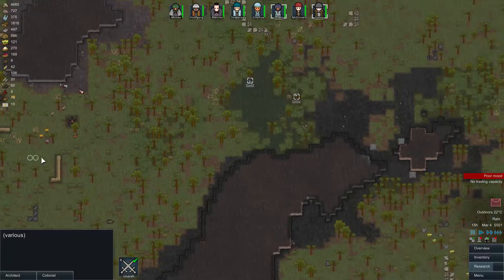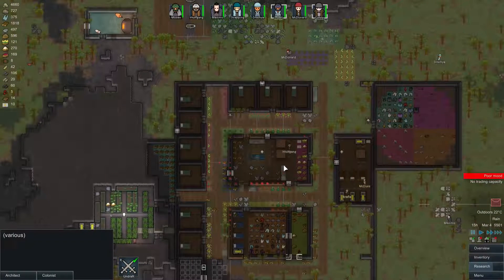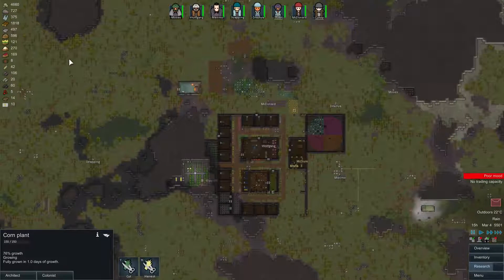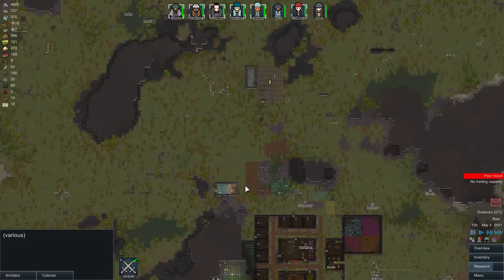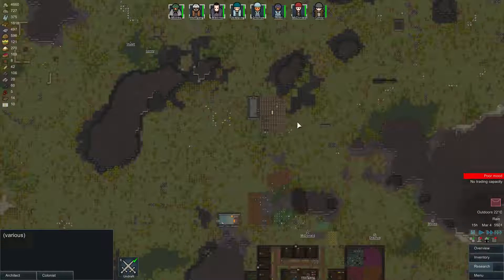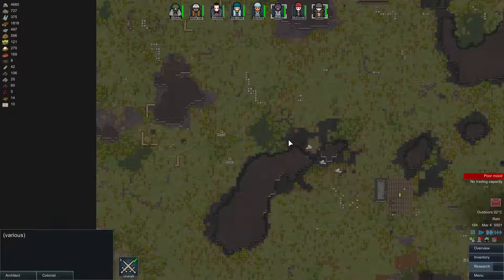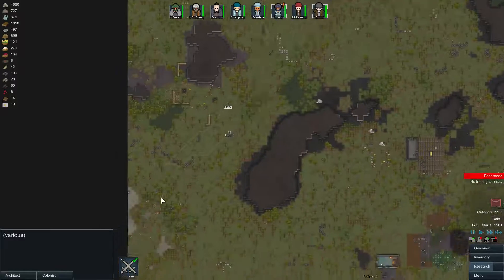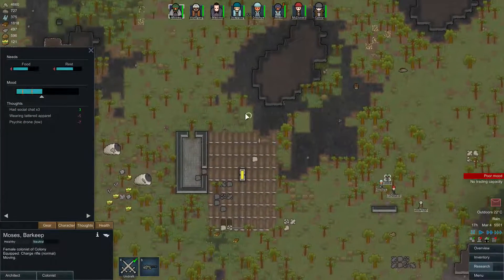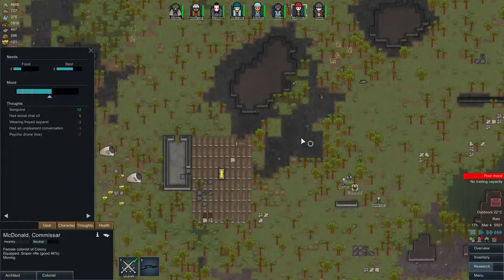Let's get these guys away from here — we get more mechanoids, three apparently. This is getting difficult. Let's power on these turrets at least, and we're actually gonna need to recruit everyone here because we'll need to destroy these guys first. They're gonna spawn some place over there so let's move more guys up here. We got three centipedes — let's get Moses down here. One with an inferno cannon apparently. Luckily it's raining.